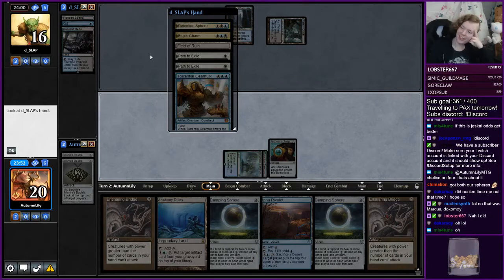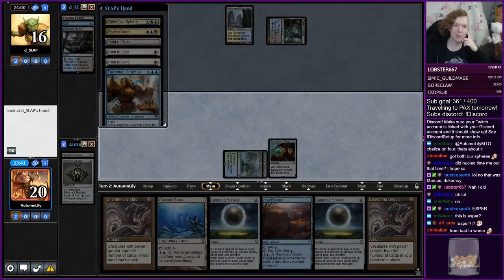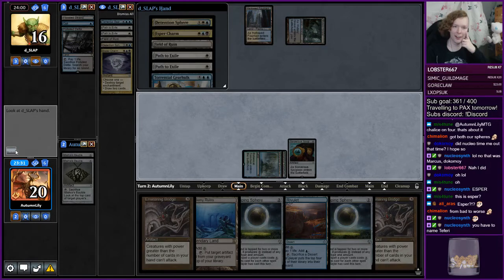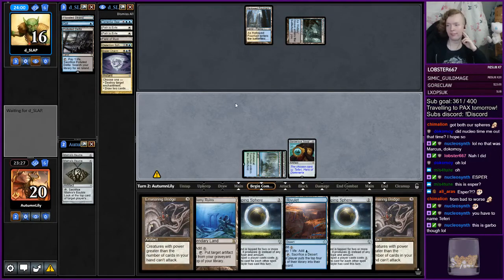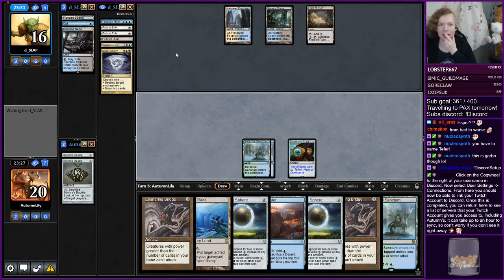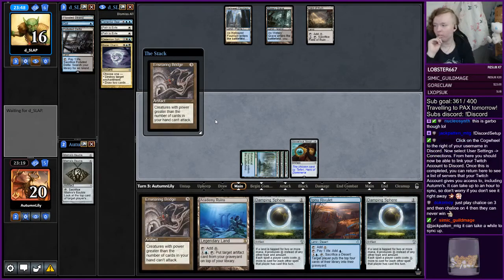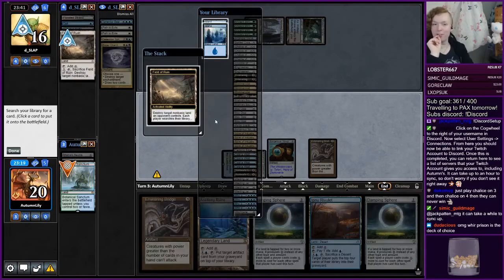I don't really know how we ever answer Cryptic Command — like you have to get a Chalice on four, which seems challenging. Got both our spheres — don't they look great. You know, I'm still just naming — oh no, they shuffled away the Teferi. I probably still just have to name Teferi though. They even have the Detention Sphere in hand. Yeah, I have to name Teferi.